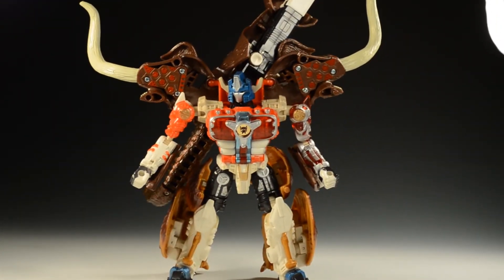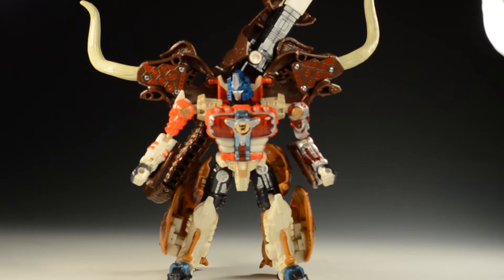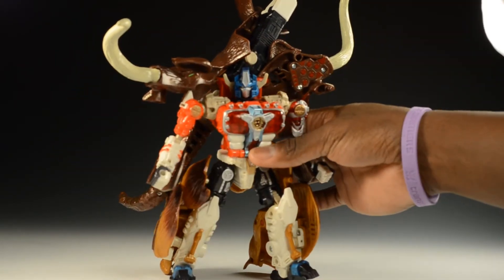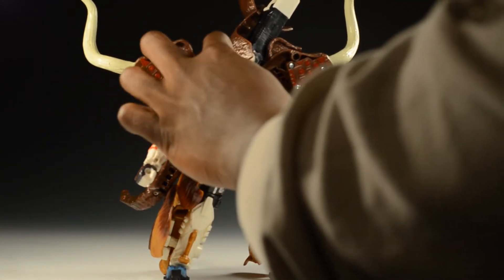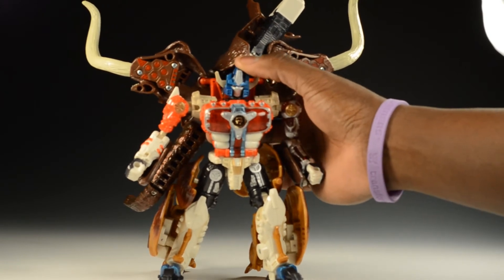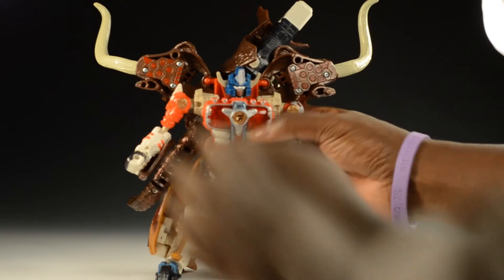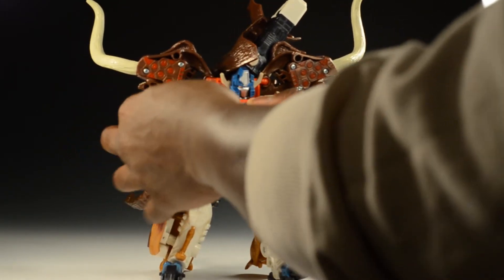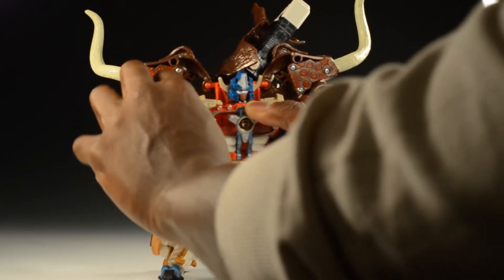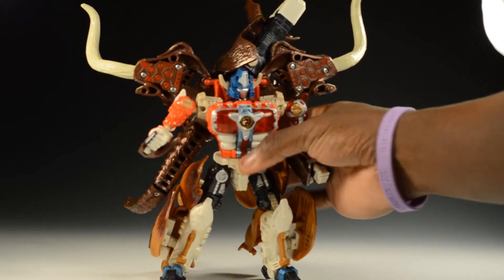Definitely a highly playable figure. I'll go through his poseability now. His shoulder pads with the horns rotate in and out to give you some different looks. His head — not a ball joint itself, but there is a ball joint down in his chest, so his neck is on a ball joint. He can look down, up a bit, and definitely turn his head side to side. His shoulders are on a ball joint. He doesn't have bicep swivel but has swivel at the elbow, and his elbows go in and out. Wrists go up and down but don't rotate, so that's a little less playability.